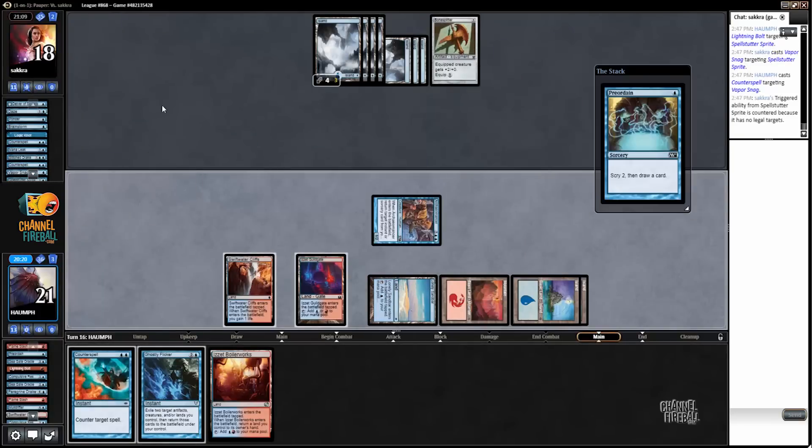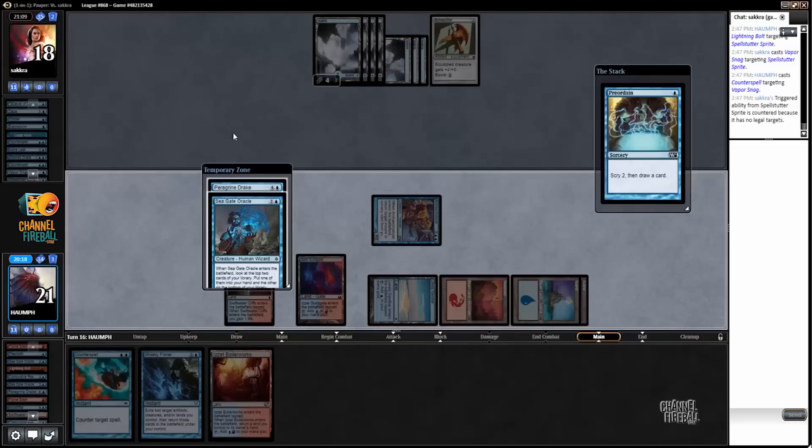Crazy stack. With the Peregrine Drake we can generate infinite mana, so I guess I'll do that.